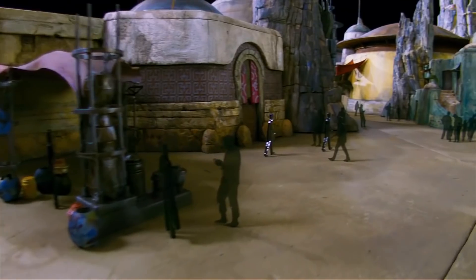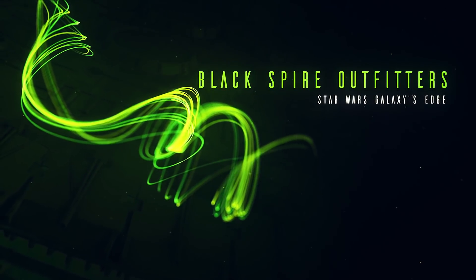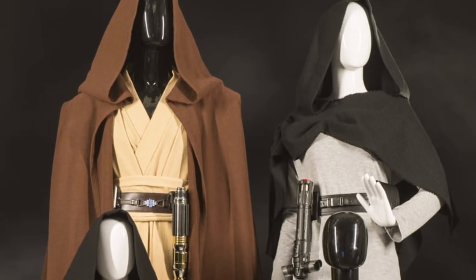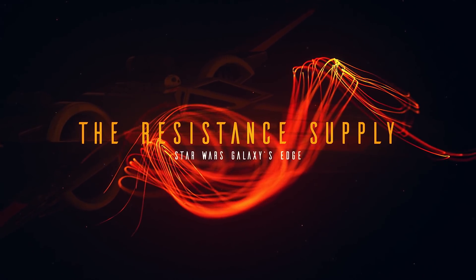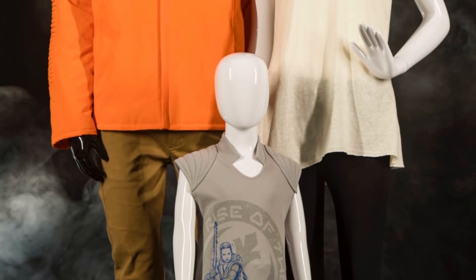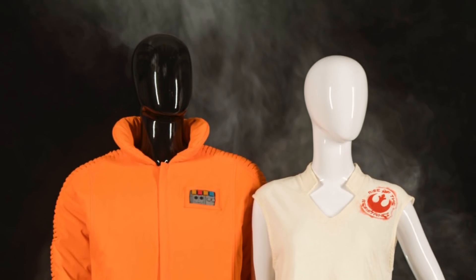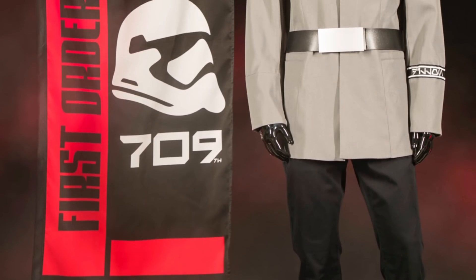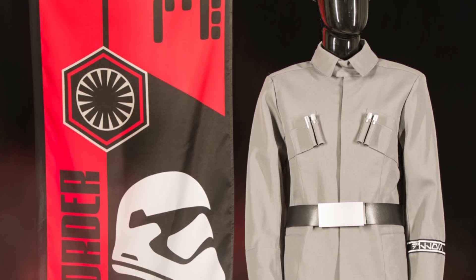There will also be three clothing stores where we'll find the galaxy's latest fashion. Black Spire Outfitters, located at the market, lets us mix and match all types of galactic clothing to blend in perfectly. The Resistance Supply, near the forest area where the Resistance is situated, will have lots of Resistance gear — from clothing to pins, badges, hats, and more — so we can show that we've joined the Resistance. The First Order Cargo, located in the First Order section, will let you show that you are part of the 709 Legion, with pins, model ships, hats, and more.